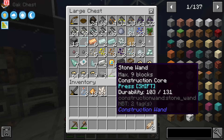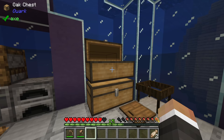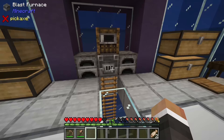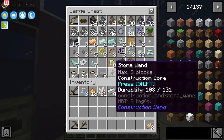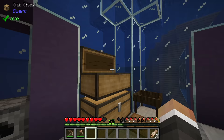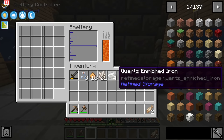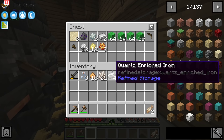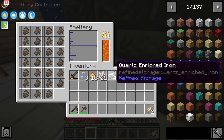The machine casing is made with eight quartz enriched iron and one machine frame. I do believe we have some quartz enriched iron - we've got four, which is definitely some but not really a lot. So I think what we should probably do right out of the gate is grab a good amount of iron and drop that into the smeltery. We can then combine that iron with the nether quartz over in the induction smelter to begin making quartz enriched iron.